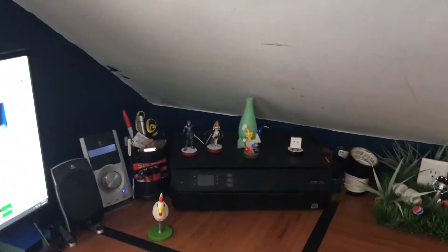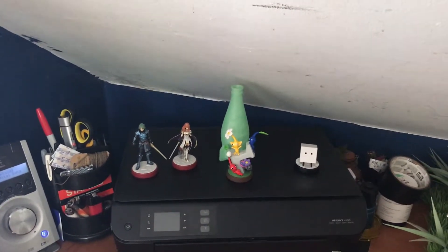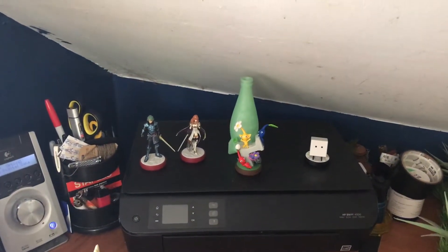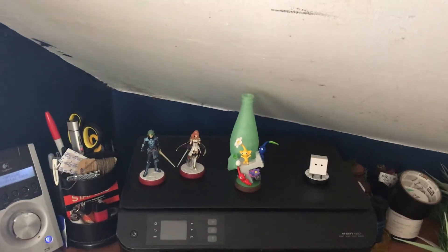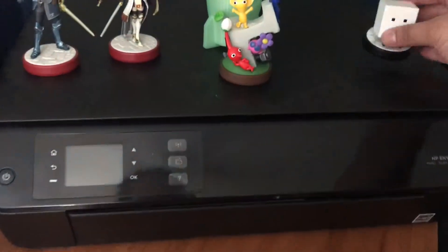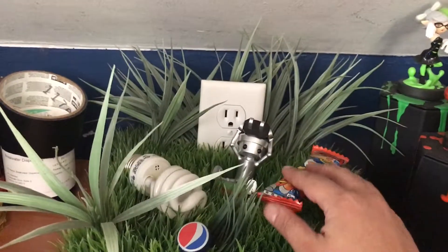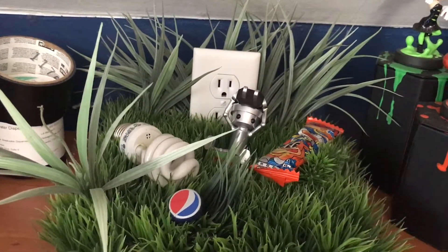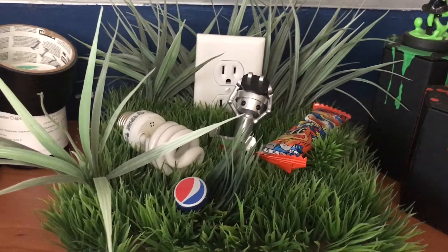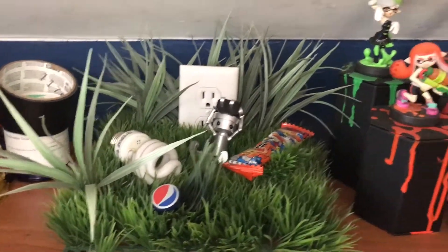This is pretty much the end of the Amiibo collection for now. Over here we have the two Fire Emblem ones that have been released. I have Tiki and Chrom — however you pronounce his name — pre-ordered. There's the Pikmin Amiibo. This is Qbby from BoxBoy, or Bye-Bye BoxBoy — there are a few of them. And over here is Chibi-Robo in a little custom display that I made. I got the idea from one of the displays in Nintendo World, now known as Nintendo New York, and I wanted to recreate it at least on a smaller scale here.